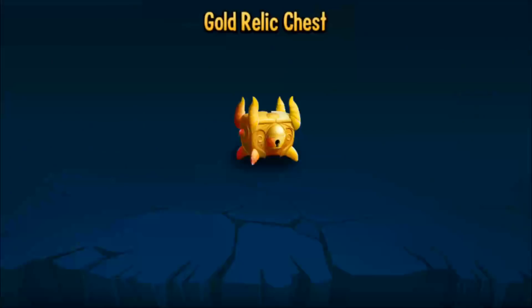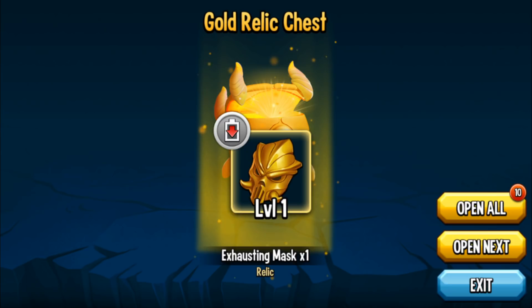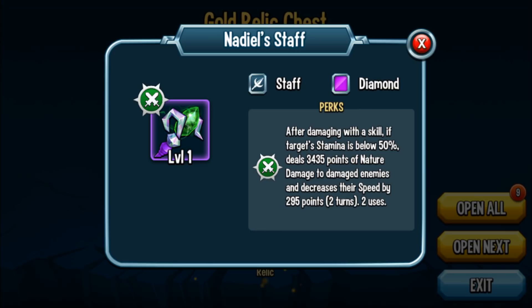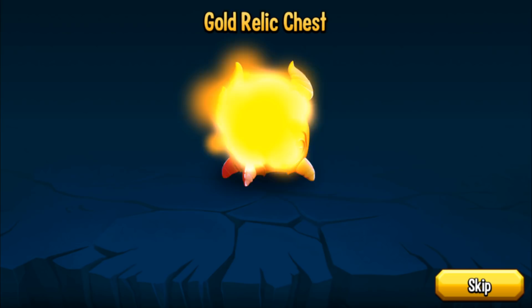Now let's do our golden relic chests — I think I'll go one by one on these to build suspense; there's only 10 of them. Starting off with an Exhausti Mask — that's a good relic. When you get attacked, you drain enemy stamina. And a diamond! Natale Staff: after damaging with a skill, if the target's stamina is below 50%, deals 3,435 points of nature damage and decreases their speed. I'm not the biggest fan of speed manipulation relics. Two diamonds already — not bad at all. Another Charging Banner.